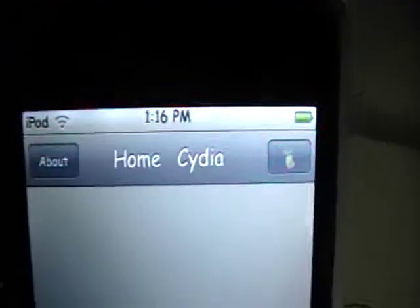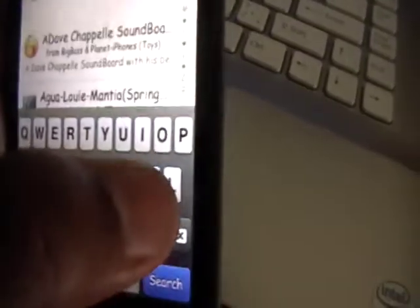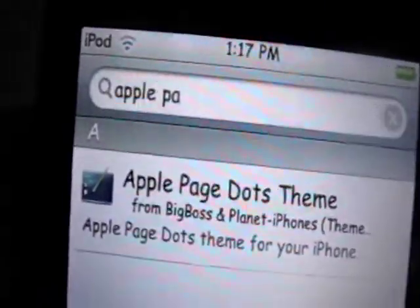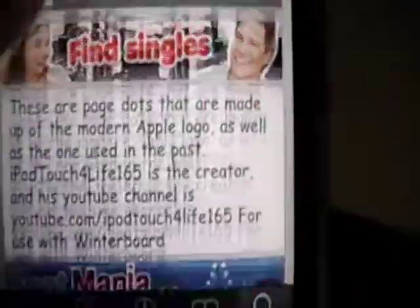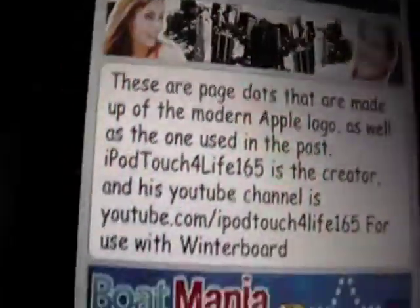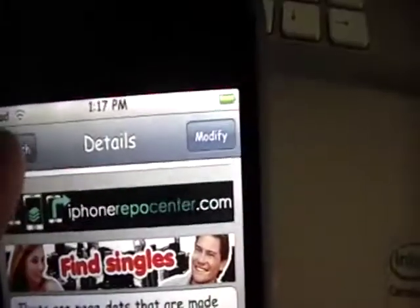I'll just let it do its stuff this time. Looks like it loaded up well. We're going to go into the search and type in 'Apple Pa' — that's all you're going to really need to type in and this package will come up: Apple Page Dots theme. You're going to open that up and as you can see, I am the author of it. The description reads: these are page dots that are made up of the modern Apple logo as well as the one used in the past. For use with Winterboard, so you just install it and enable it in Winterboard and you'll be all set to go. I hope you guys like that — I did make it myself.